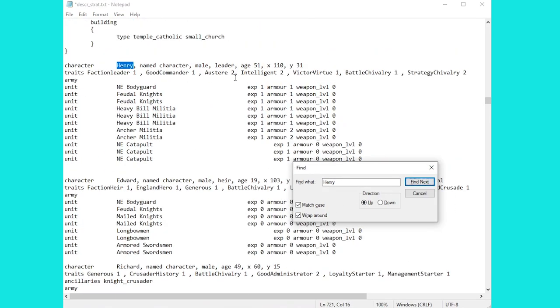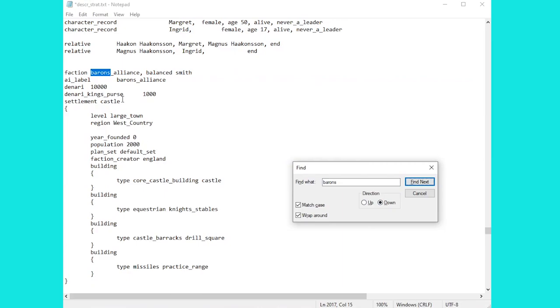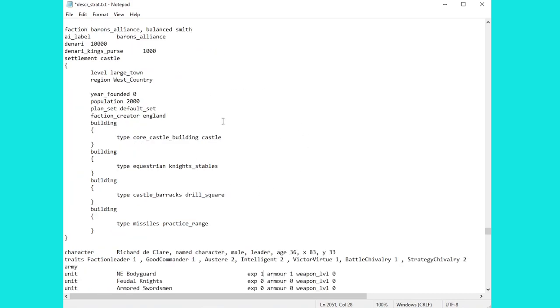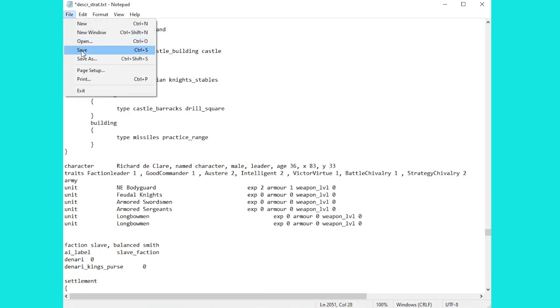We're going to head back one more time to grab his bodyguard and a few traits, then copy all of that and head back down to the Barons. We'll paste it in — traits like good commander and so on, which you can change as you wish. I'll show you quickly where the traits folder is so you can check those up. Most importantly, we've added in the bodyguard unit, which means Richard de Clare will have his own unit — if you don't do that he'll just override the feudal knights. At this point we're pretty much ready to start the game, though you can change the population, add or remove buildings, and adjust experience as you wish.